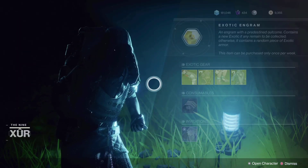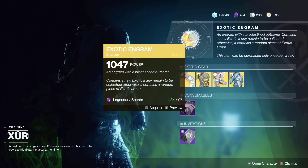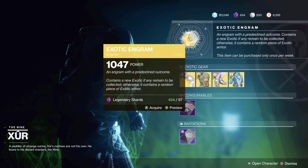He is right here. Let's check out his faded engram — for 97 legendary shards you can get one exotic that is not currently in your inventory, and only exotics that you can get from world drops.